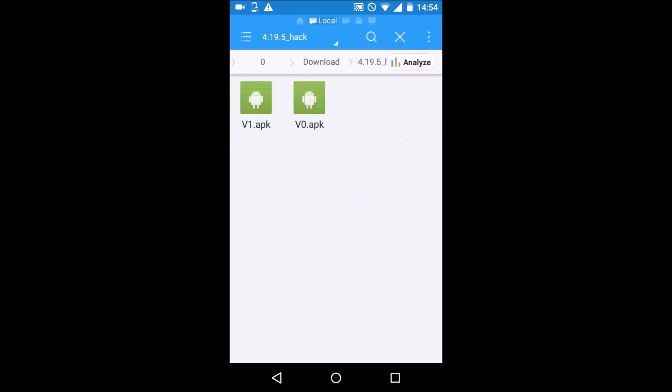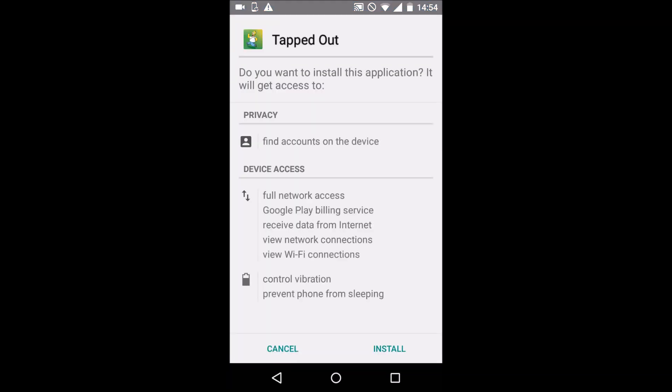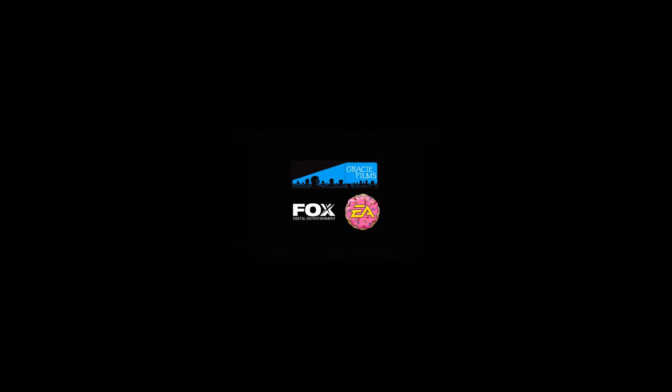Open up the folder and click on v0 and install. Open up the app, then wait for the in-game updates to finish downloading.